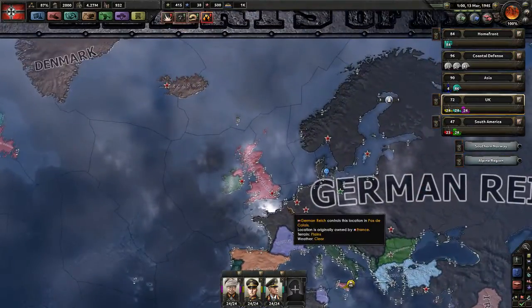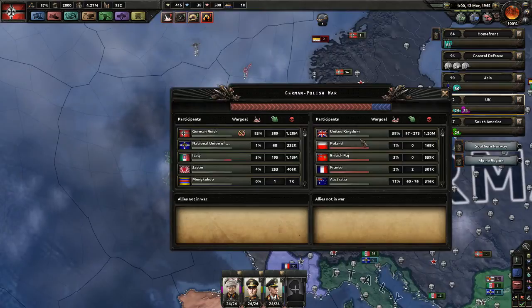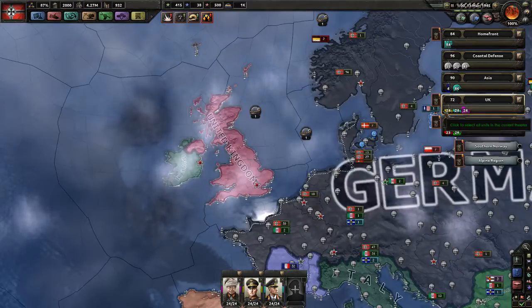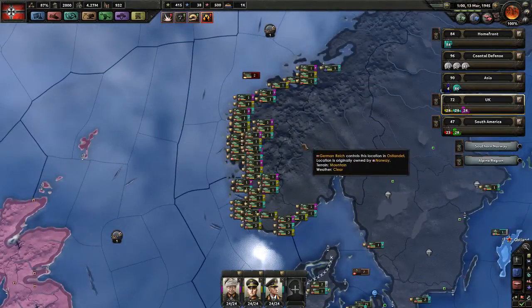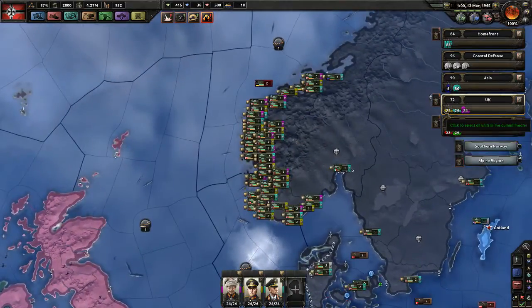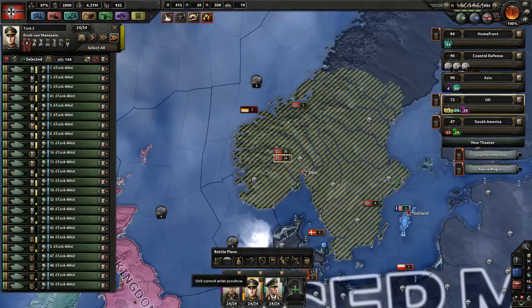We have one war left — the war against the Allies — and we only need to defeat the UK. It's at zero percent toward capitulation because we're not on the UK mainland yet, which we're going to change. We have our UK invasion force set up here, currently preparing and out of supply because the garrison area was too small — I've extended that so it should now be sufficient.